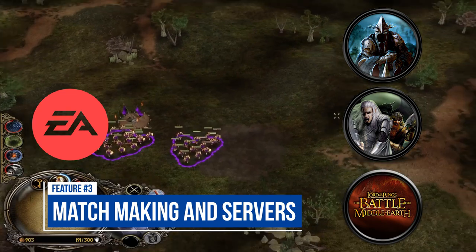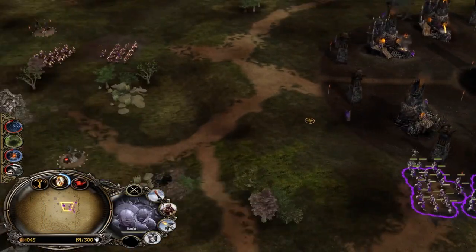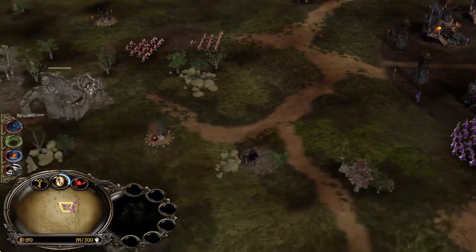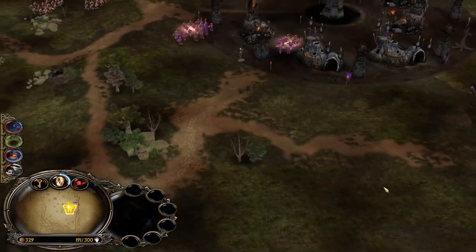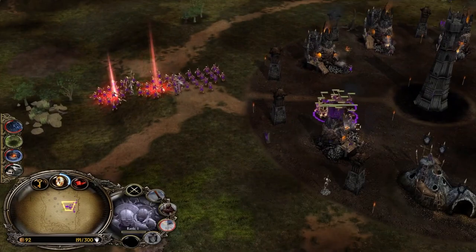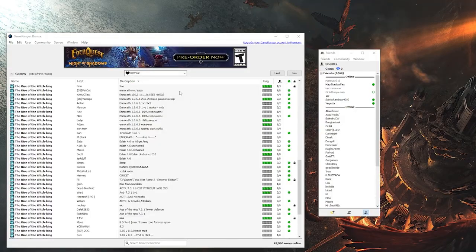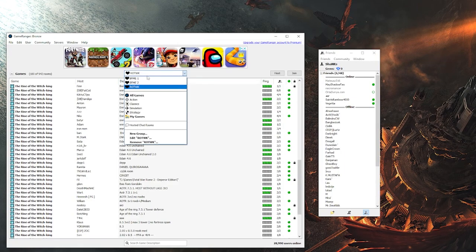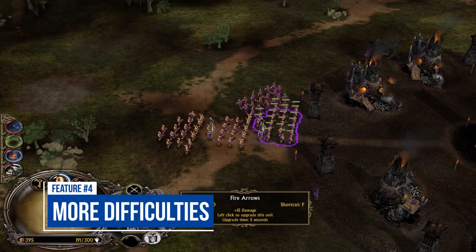Proper matchmaking and servers. EA Games abandoned all Battle for Middle-Earth games back in 2010, and with that all the online servers and matchmaking got completely shut down. I don't know if any of you remember the times when we could find games with one single click and climb the ladders by winning games — it was phenomenal. Nowadays the only possible way to play is through third-party programs like GameRanger, which of course isn't the same as having dedicated game servers.